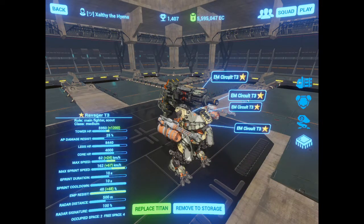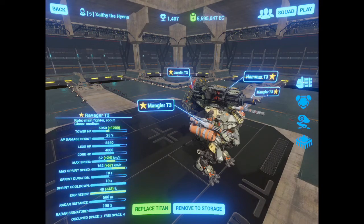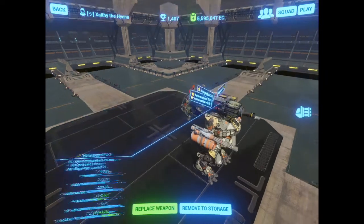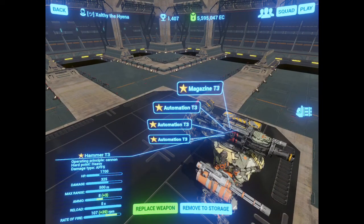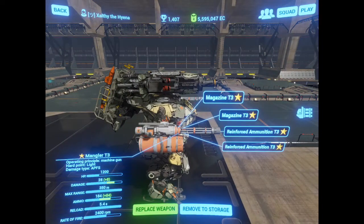As usual I'm rocking EM circuits on my bots because Fowler is the best weapon in the game and I feel it's important to shore up the defense against light bots. In this particular weapon setup I'm rocking a single magazine and three autos on my hammer, and dual magazines and dual reinforced ammunition on my manglers.